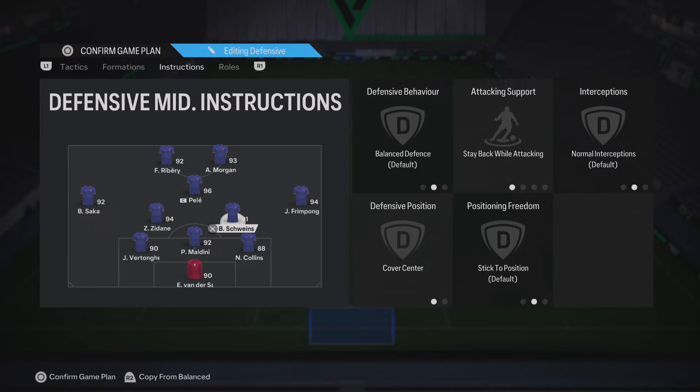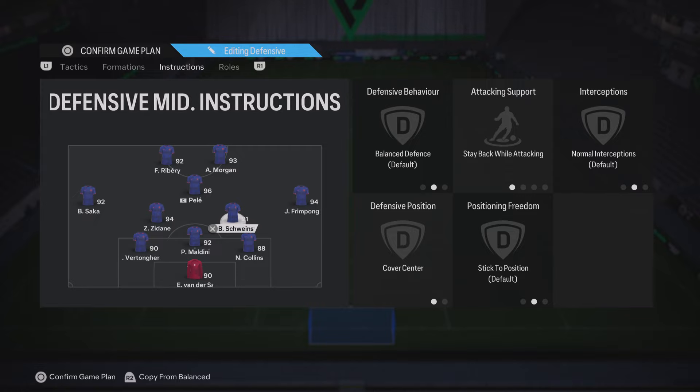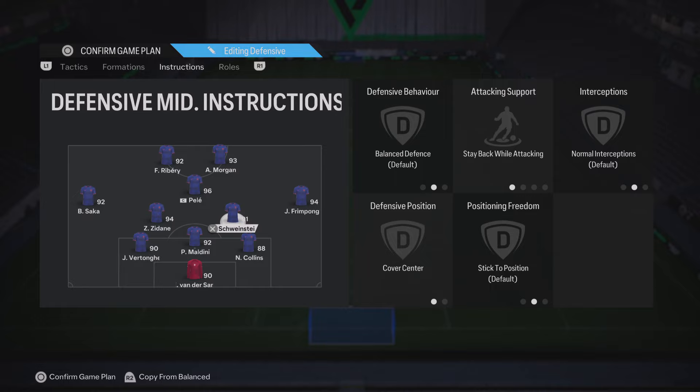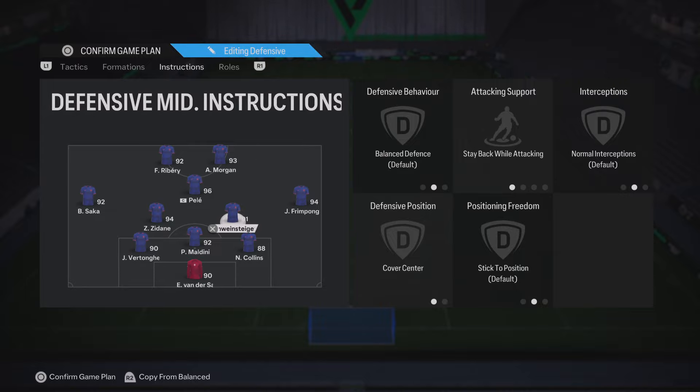So there are the 3 best formations in FC24 right now. The 352 is my personal favourite and the one I recommend you try. But the 4231 and the 5212 are both still very good formations. If you enjoyed this video, make sure to leave a like and subscribe if you want to see more. Thank you very much for watching — I'll see you guys next time.